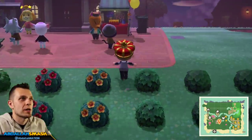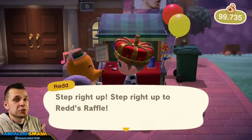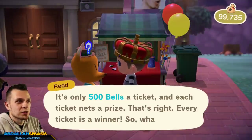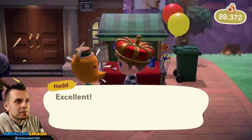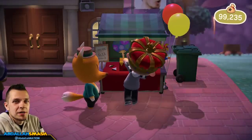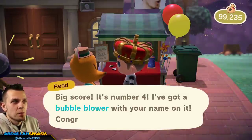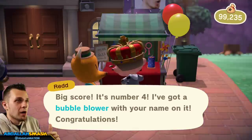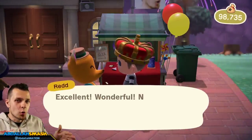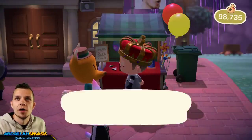The way you're going to get a majority of these items is from Redd over here. It's 500 bells a ticket, which is really easy. You just buy them and you can buy them infinitely. You go in, you're going to get a number from 1 through 12 — I got number 4, which is the bubble blower. Every single number you get equates to one item. We took note of all that.